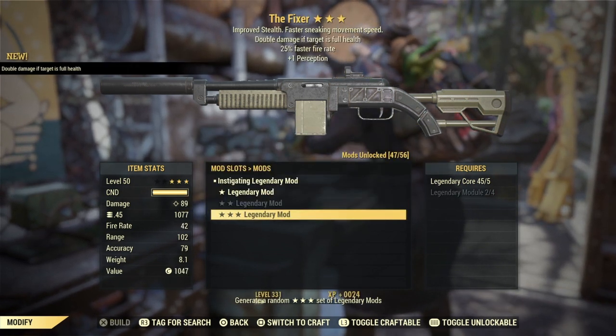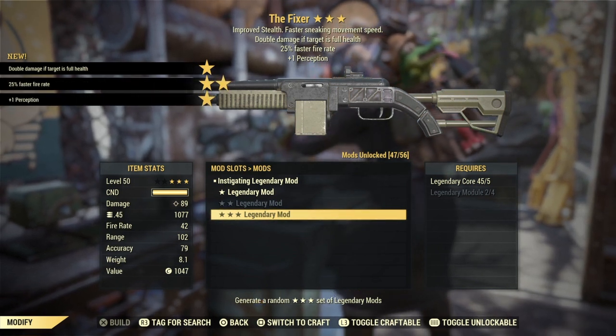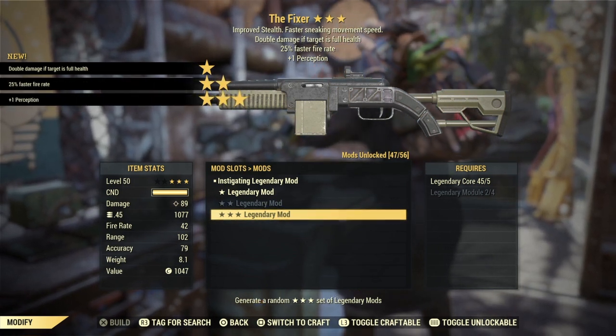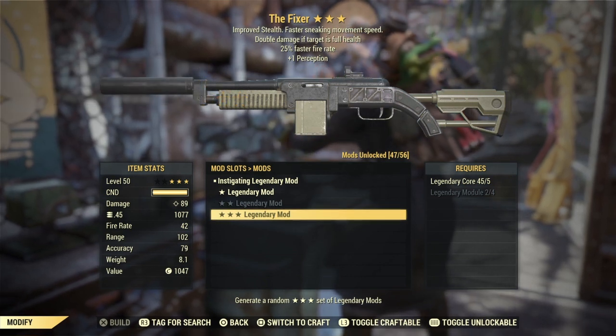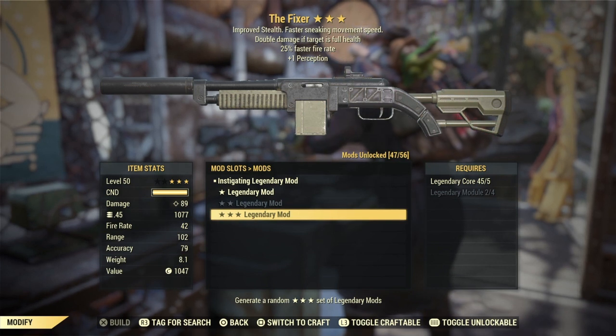The next fixer: instigating again, faster fire rate. The instigating is not going to be really good on auto rifles. Might want to use it as a sniper, but there are better snipers out there.